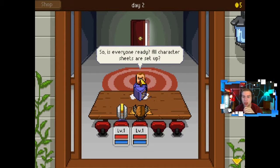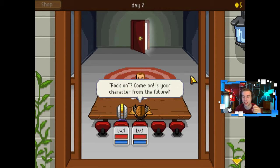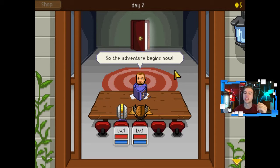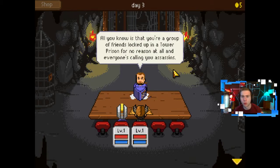Okay, what do we got? Is everyone ready? All character sheets are set up. Yes, let's rock on. Is your character from the future? Yeah, that's right. Extra experience points will be awarded to those who are roleplaying. Alright, before we start, you should know that you can set the difficulty of this game by increasing or decreasing the amount of monsters you fight. The adventure begins now. As you wake up, you can hear the cold whispering of the wind. You can't remember anything that happened before. All you know is that you're a group of friends locked up in a tower prison for no reason at all, and everyone's calling you assassins.